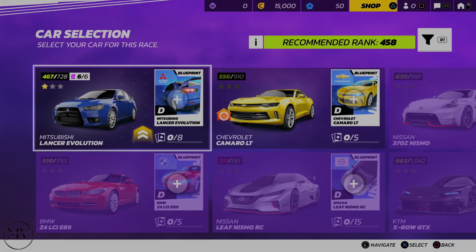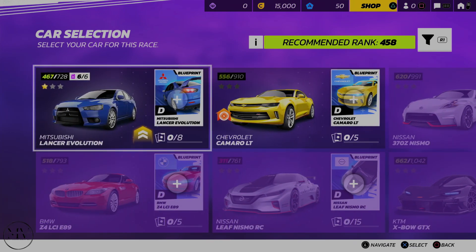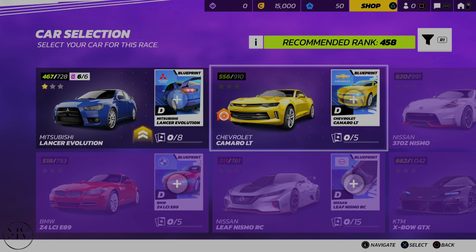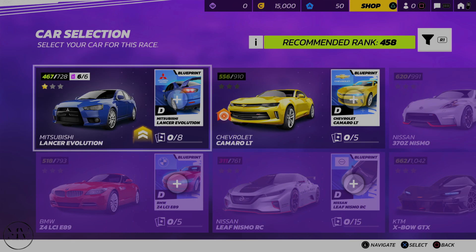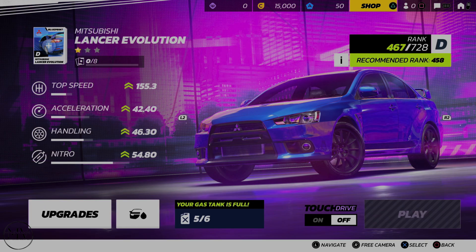What have we got at our disposal at the beginning? This is going to be pure arcade, so please don't play this expecting anything other than arcade. I'm not sure what that orange symbol means. I'll stick with the Mitsubishi for now. The fuel tank is full. I'm not going to do any upgrades — we're just going to jump straight in.